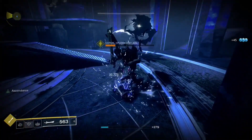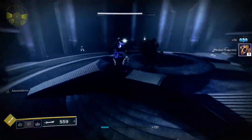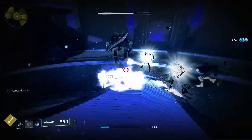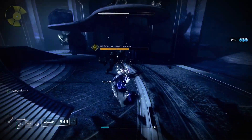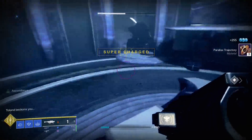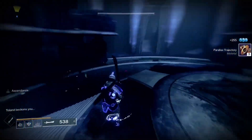Just spam heavy attacks on them if you would like. It's very easy to do — just stuns the crap out of them. Once you kill that one, the other two will do their thing. And once you kill the last of the three knights, the only few things that will be left will be maybe a Thrall and an Eye.